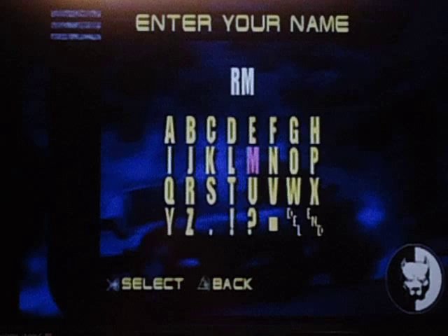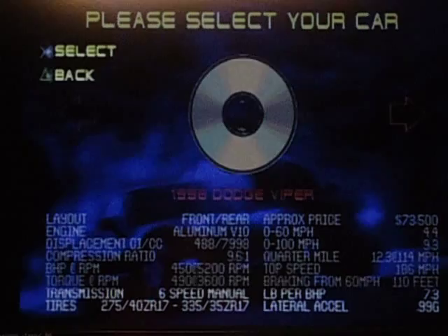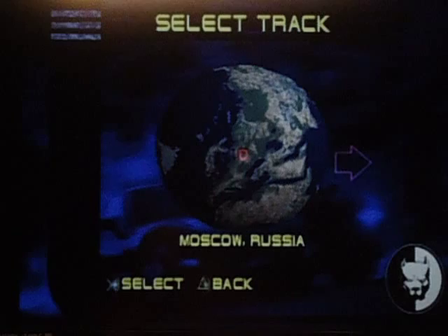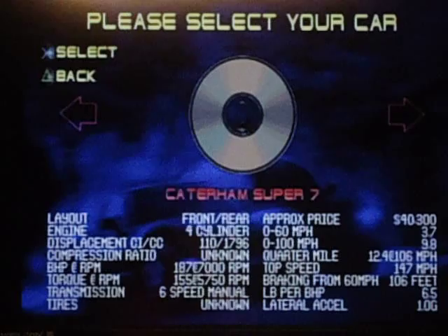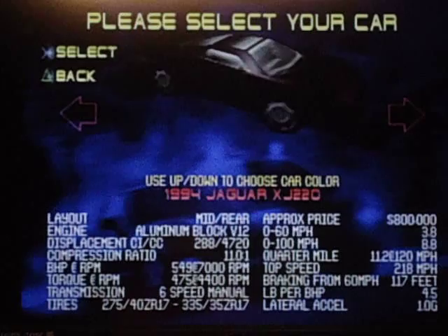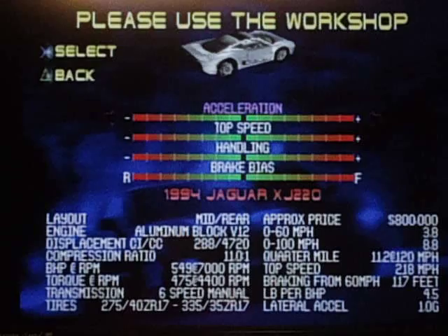There you go, everything's unlocked. What I'm going to do first is Moscow, Russia. I'm going back to Moscow Russia, where I did my first gameplay. I know what car I'm going to pick — this bad boy, the Jaguar XJ220, 1994 model. I'm going to make it silver, automatic transmission. I'm not going to mess with the workshop because I never do that. Let's race, here we go.